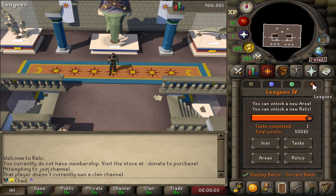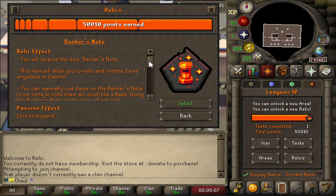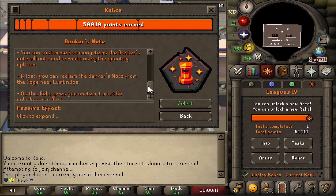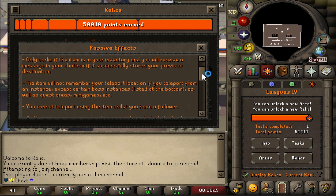Today we will be going over the relic Banker's Note. After unlocking Banker's Note, you will be given a Banker's Note which allows you to use notable items on it to turn them into banknotes or un-note them.